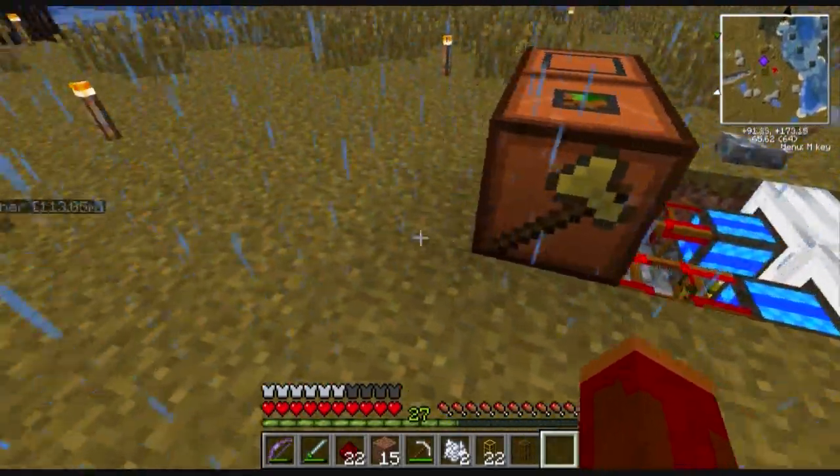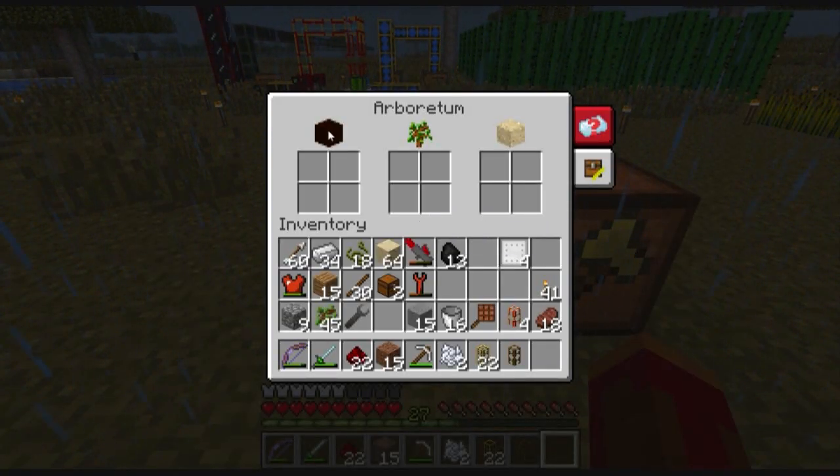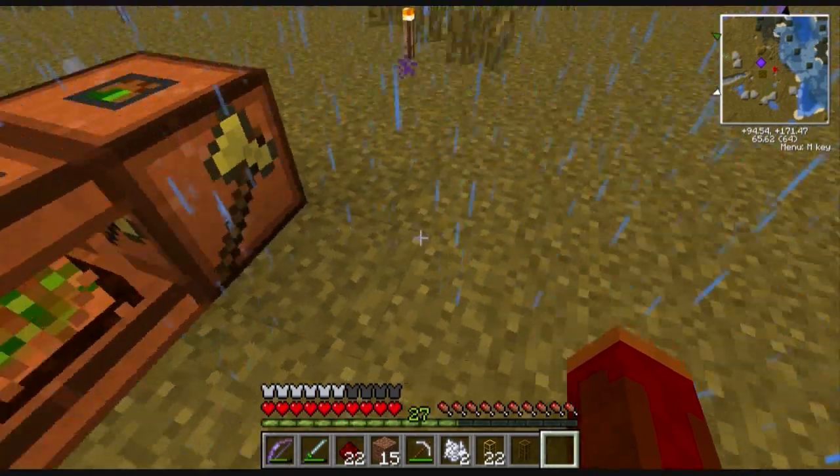I haven't turned it on yet because I still got to put the ingredients in here. It wants humus and trees and sand. So here's some sand - or maybe the sand is the byproduct, that's what it is. But here's the trees.